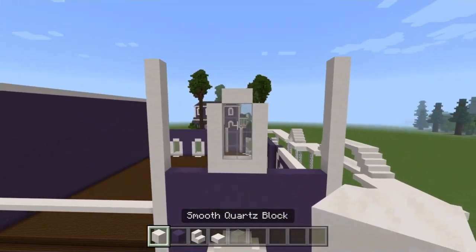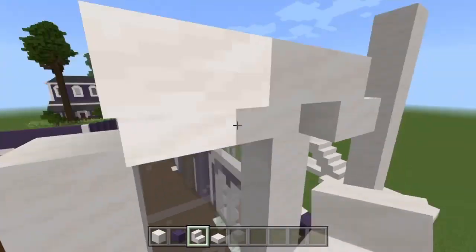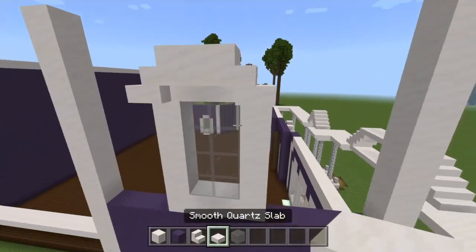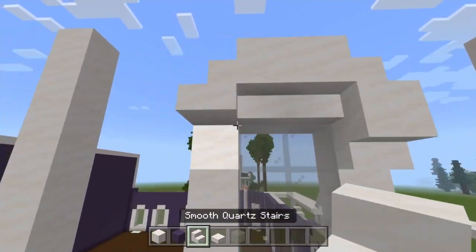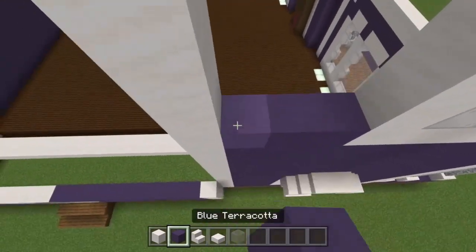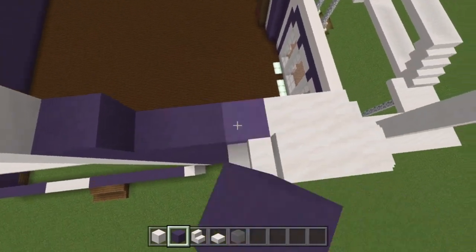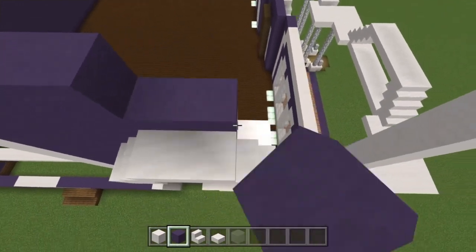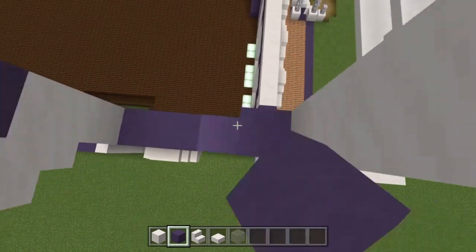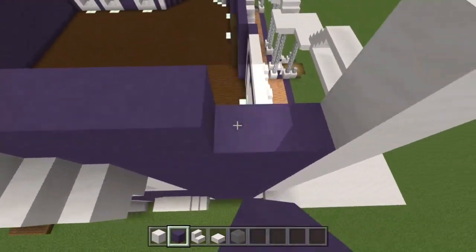We add in our two smooth quartz across the top, then we'll do our upside-down stairs here, normal stairs back-to-back on both sides of the upside-down ones, slabs above the upside-down ones, and then upside-down stairs below the normal stairs. Then all that's left to do is to surround this with terracotta to fill up the entire wall and make sure we have no gaps and no draft holes to get into the Creel house.